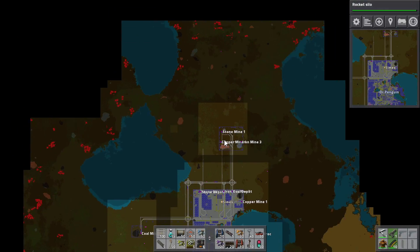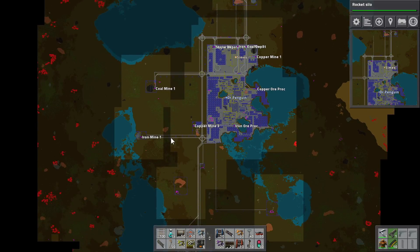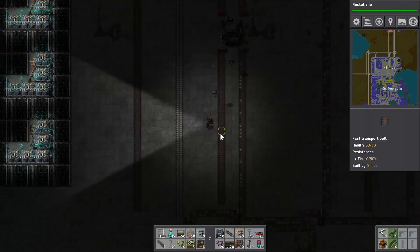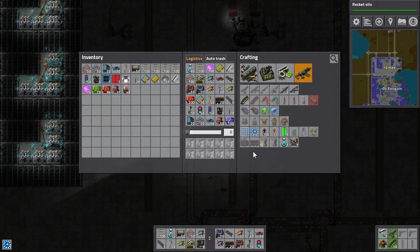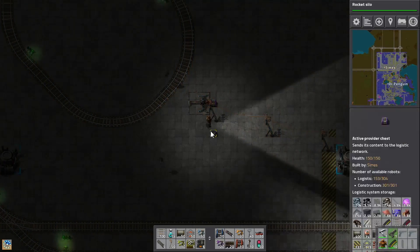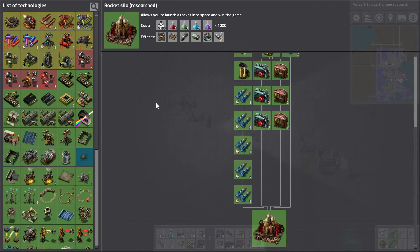I want to replace that copper mine, so I'm going to find somewhere where I can put another copper mine. There's one up there, that looks like it might be good, there's one over there. We've got a lot of places we could go — this one here is right off the iron mine as well, so I might go with that. I hope if I get flattened by a train you will laugh your socks off. Rocket Silo Research is finished!